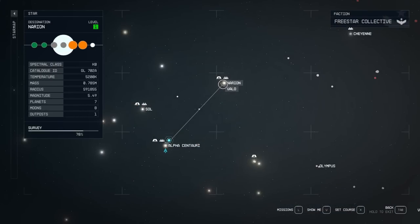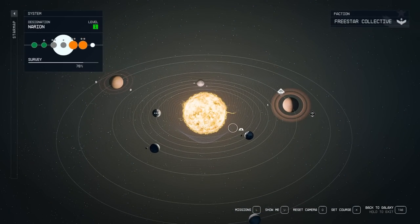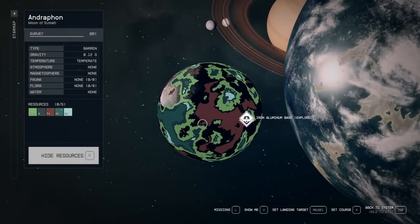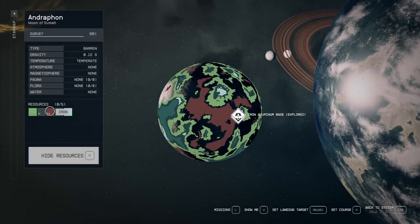Once you have those three skills to level four, you're ready to build your very first base. Head over to the system of Nerion — it's right next to Alpha Centauri — and you're going to go to the moon of Andraphon. I already have a crappy iron and aluminum base that everybody shows all over YouTube, but we can do much better than that. We can actually get all five of the resources, but I'm going to settle for at least the main four.